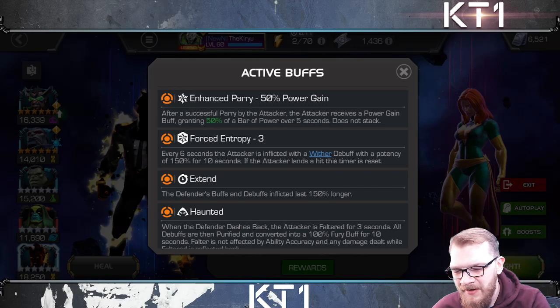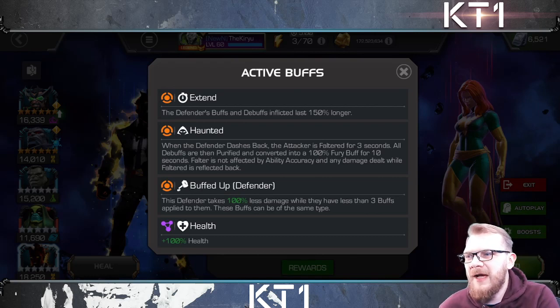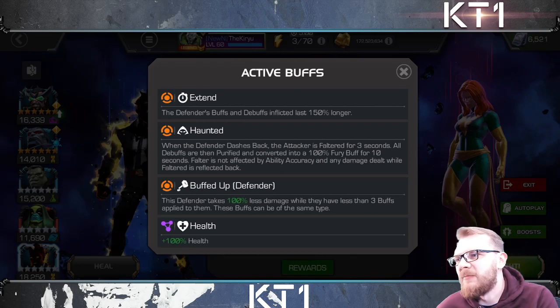The entire fight is actually focused on the Haunted node. It's like one of the new Map 8 nodes where you can't do any damage unless Phoenix has three buffs active. She can get there by herself, which I'll showcase. But the entire fight mechanic is summed up in one sentence: when the defender dashes back, the attacker is faltered for three seconds. That's it. The only thing that matters in this fight is that you do not want her dashing back. How do you prevent it? For the most part, just hold your block.